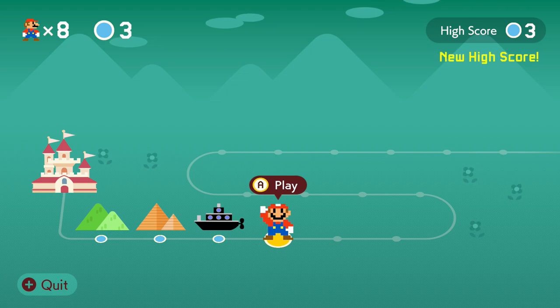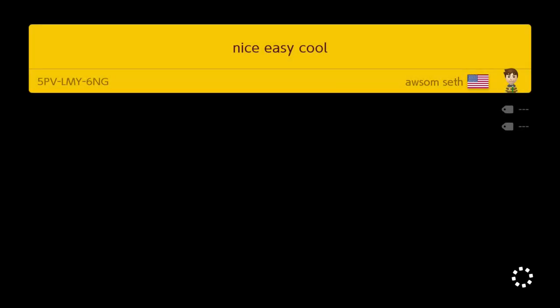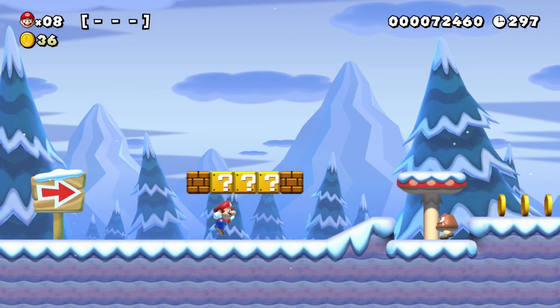New high score — we got three, let's see if we can make it four. So we've cleared Grassland Pyramid Boat — nice, easy, cool. Said awesome Seth here. If any of these are you guys, let me know — that'd be funny if I'm playing through your courses. That would be pretty cool.